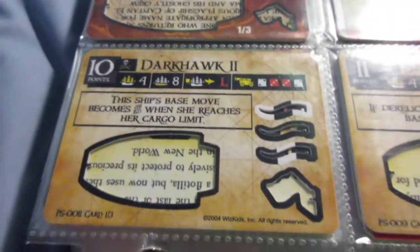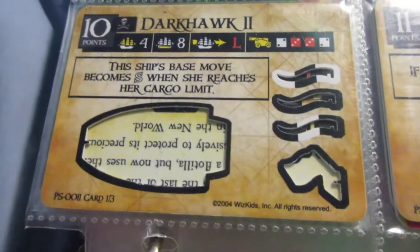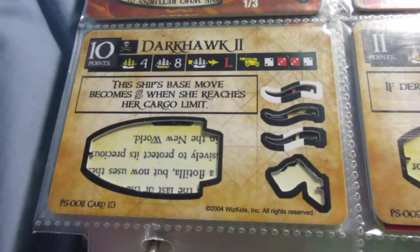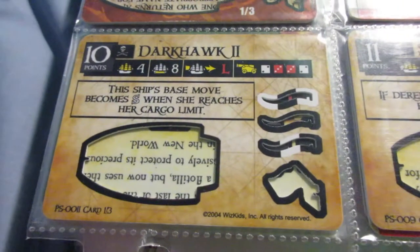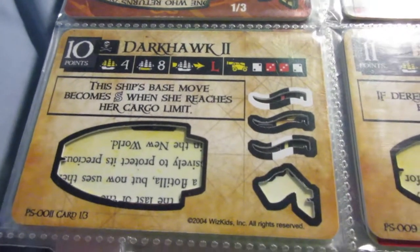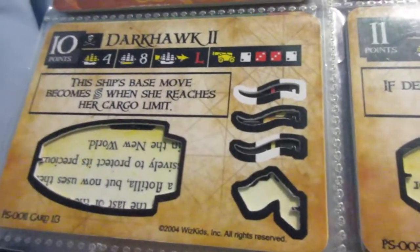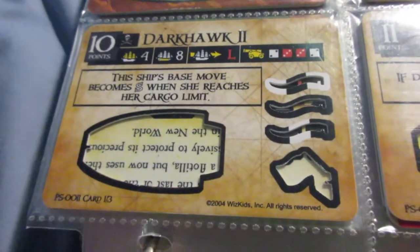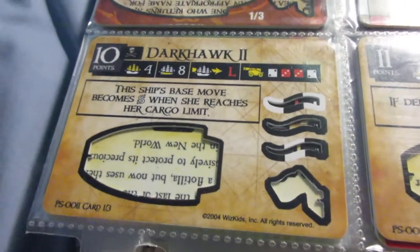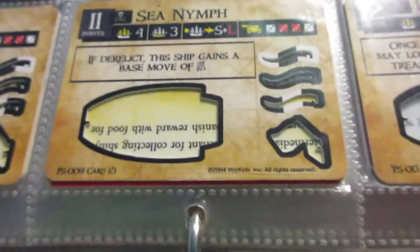Getting into the Four Masters — this is pretty much the best ship of the first two sets. The Darkhawk II is just incredible. The cargo space is out of control; she almost has more cargo spaces than she costs points, which is crazy for a ship this large. The base move becomes S when she reaches her cargo limit, but you have to fill out eight spaces just to trigger that ability. So this ship should probably cost 14 or 15 or even more, because she also has great cannons. With that much cargo space, you can easily put good crew aboard and still have plenty of space for gold. Until the Banshee's Cry came along in Revolution, this ship was pretty much the best in the game.